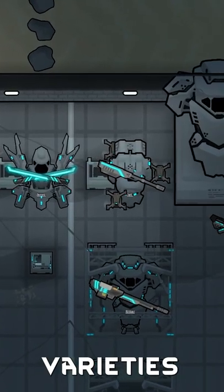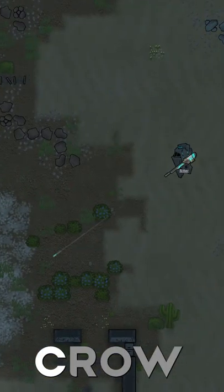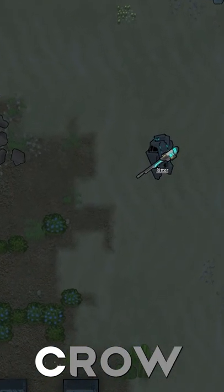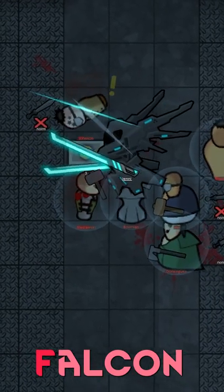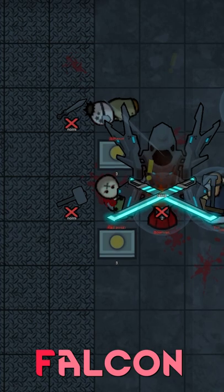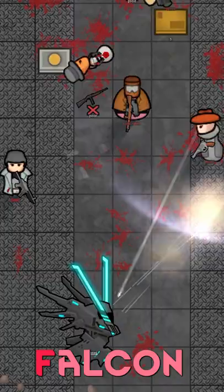Mech frames come in four varieties, all with extra customization. The Crow is your generalist killing machine with a heavy machine gun and the ability to send a barrage of rockets at your enemies. The Falcon is the ultimate wet dream — akimbo plasma blades with the ability to reflect incoming shots like some sort of methed up samurai.